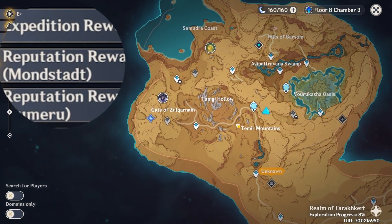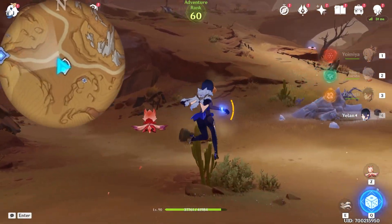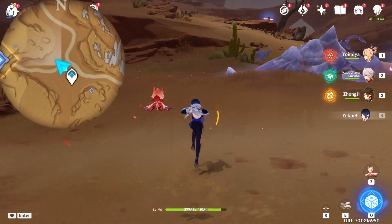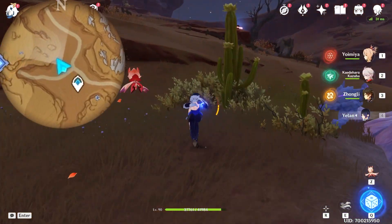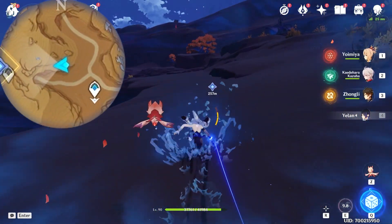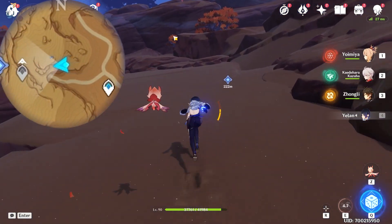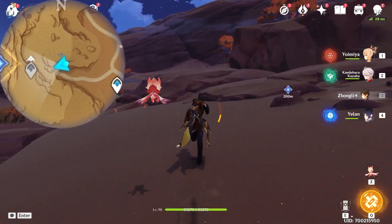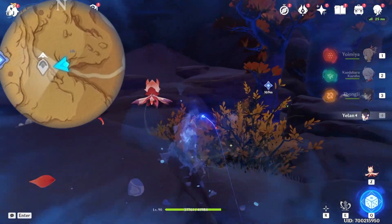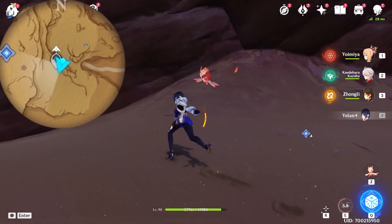All right, after that, let's come over here and pick up the second drum. All right, for the last one, let's teleport to this waypoint. And here we're going to first head towards northwest — upper left on the minimap — and follow this path. We are going to unlock this waypoint.